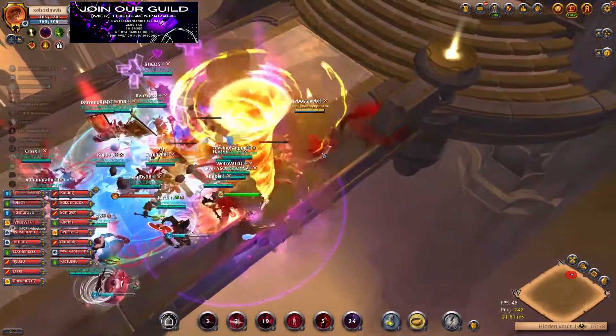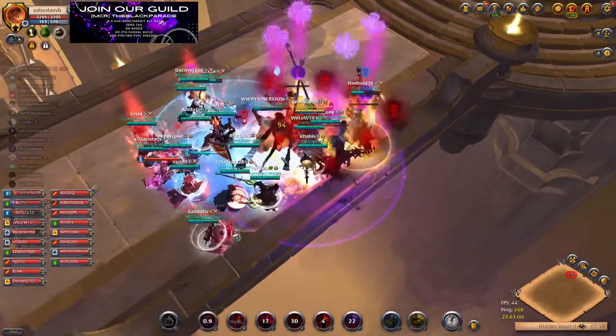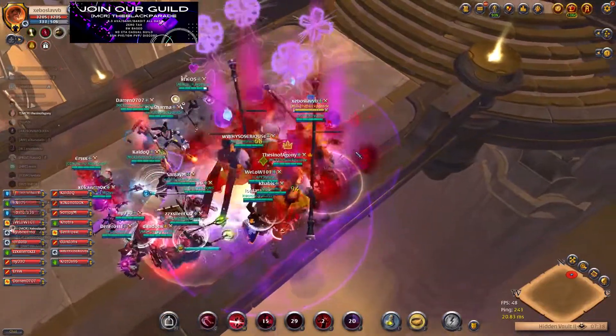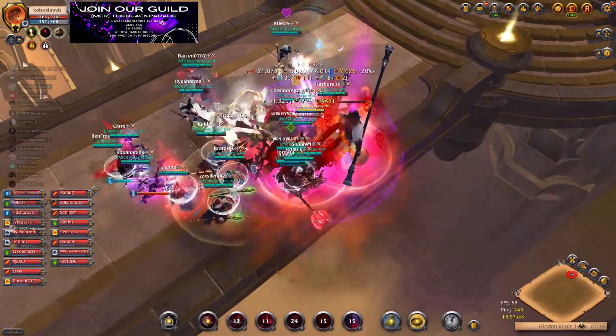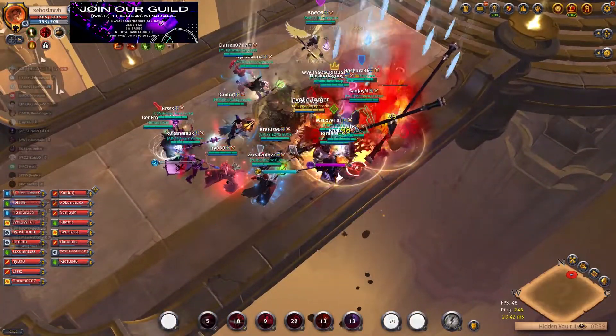Then drop your culty sandals on the group. When the mobs are at 50% HP or below, drop your stalker hood, then just keep dropping Q's and W's. Get mana by auto-attacking and get ready for the next pull.